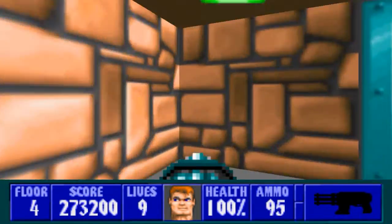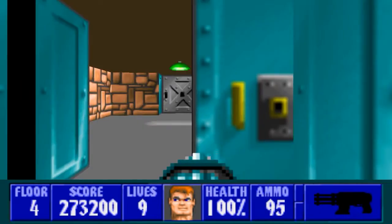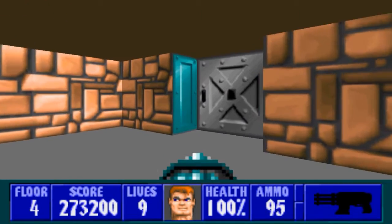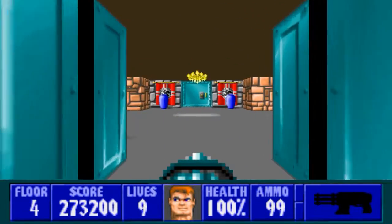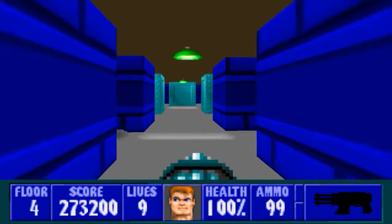There's lots of health in this room. If we go out here — yes, this door requires the silver key to open, and that'll actually take you to the regular exit. So yes, there are two exits in this floor. Of course we will be taking the secret exit, because we're awesome like that. So we'll head down here and go into this blue room next.